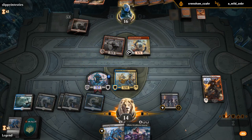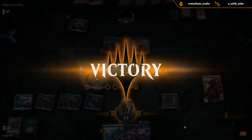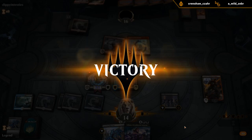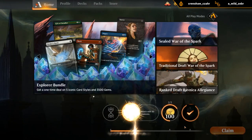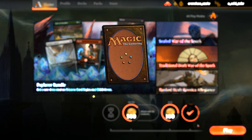Dreadhorde Invasion is a weird card against a red deck, because you think losing one life every turn is a drawback here — but the plan against a red deck is usually to try and get that 6/6 lifelink going and win the game. Doesn't always work, but when it does it's pretty nice.